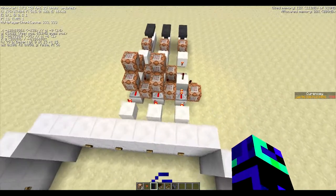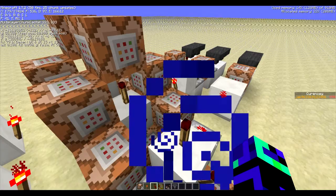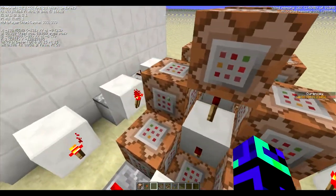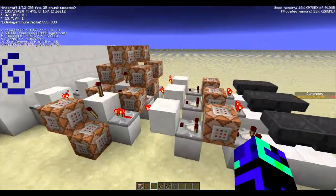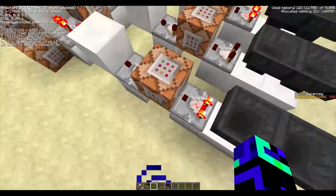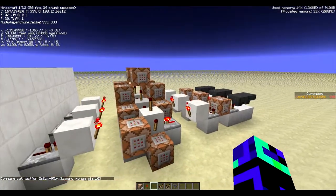It didn't take me too long to figure out how to do this. What you could use this for is a full set of armour and a sword — that would be helmet, pants, chest plate, boots, a sword, and then how much money you want to take away. I'll leave the commands to you guys; I may do another tutorial on how to do the commands. Thank you for watching guys, I'll see you in another video, bye.